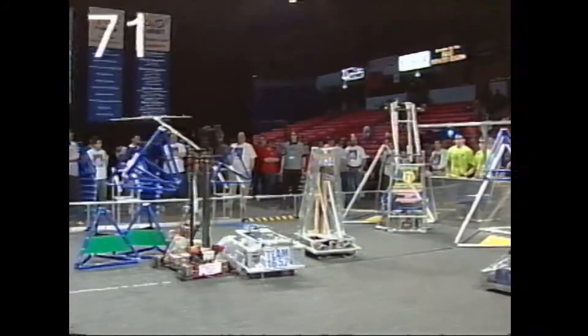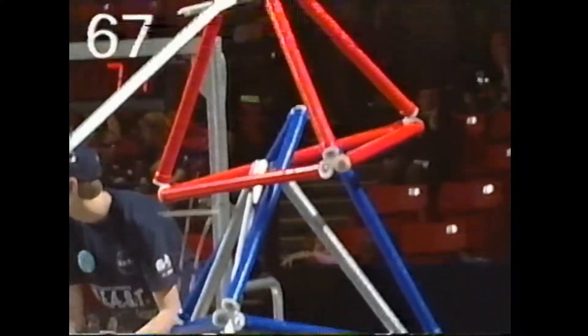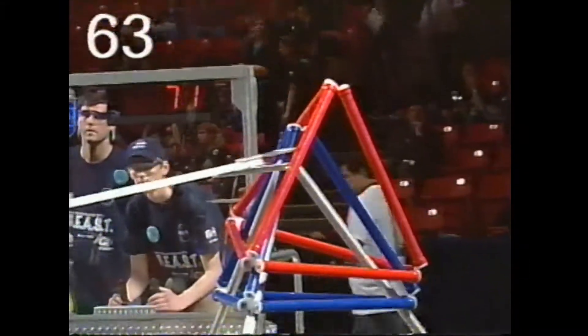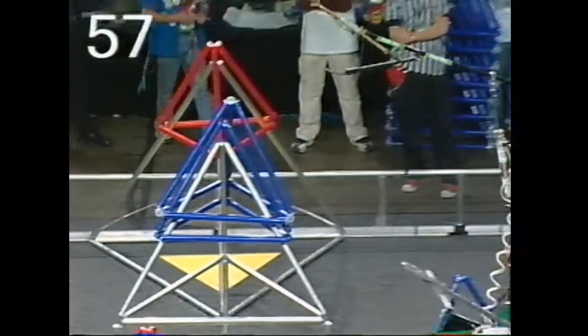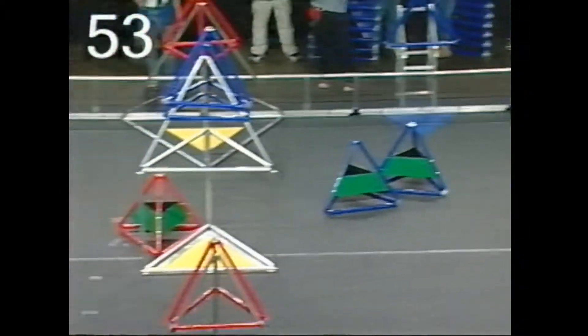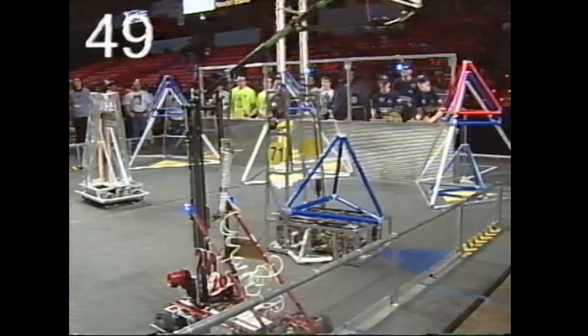269 Cooney Quest holding two Tetras, trying to get in position to score in the center goal. Rising way up high and putting it in position. Now here comes the Beast back to the human zone — they're going to try to load up with another fourth Tetra. Meanwhile, Cooney Quest doing the same right next to their partner.